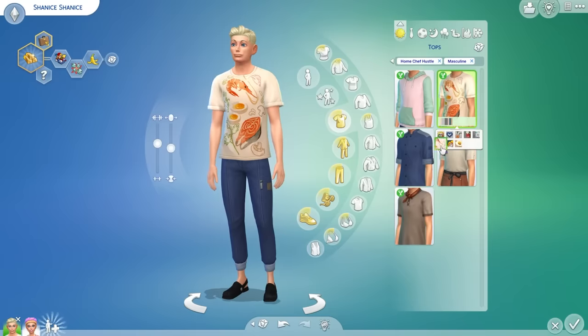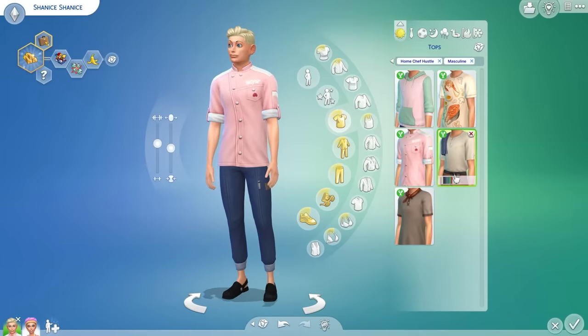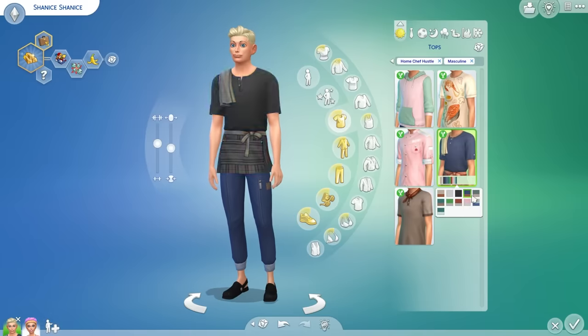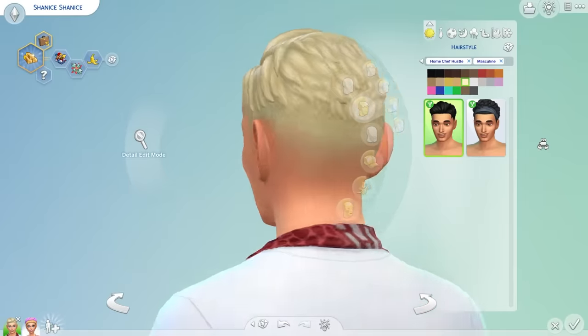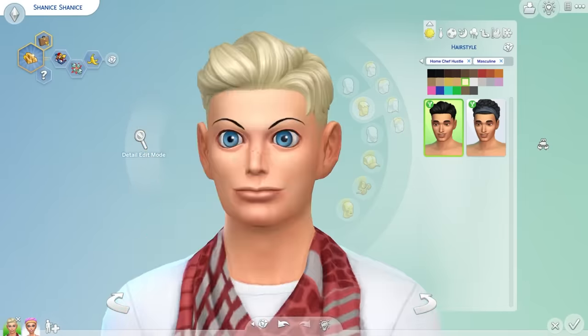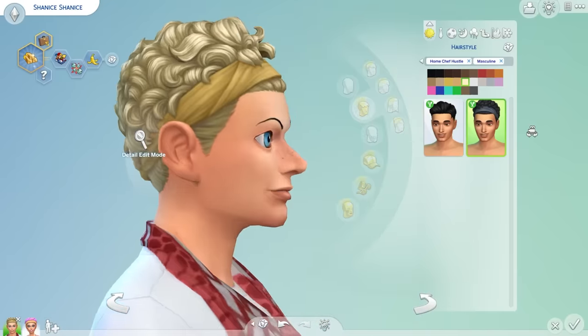Almost everything in the pack is unisex, which means we actually got a lot less CAS than it looks like because it's just stuff that's been replicated over. Although I do really like the fade cut — finally, male Sims just get a normal haircut. I've been asking for it for quite a long time now and I don't know why the Sims team seemed so reluctant to do it, but finally we've got it.